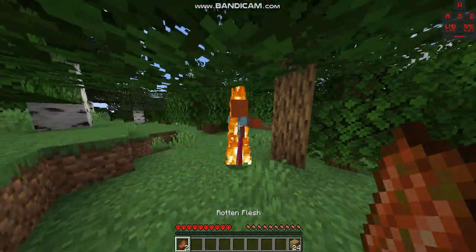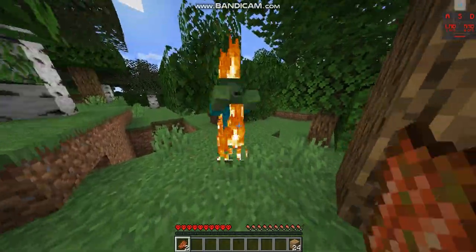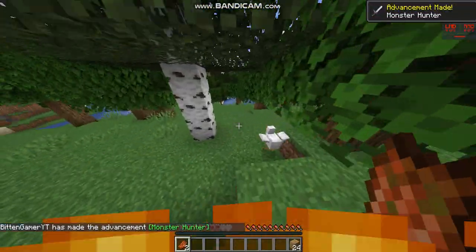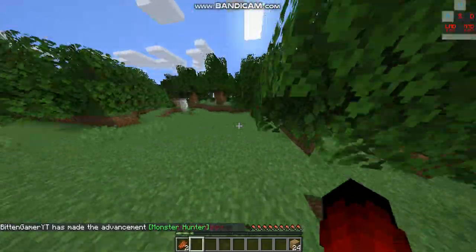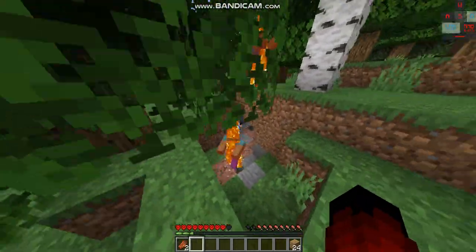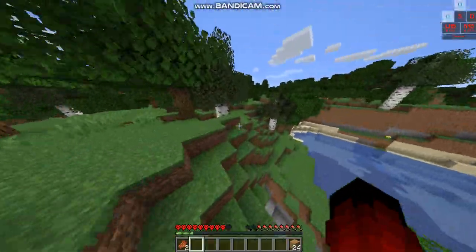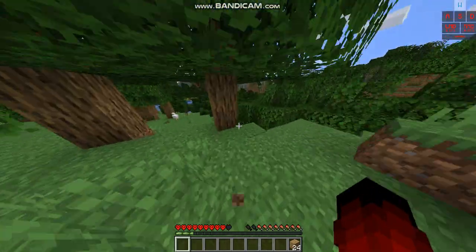Oh, it looks like there's a zombie cave over here. Get out of here! Alright, I'll receive the Monster Hunter reward. Just punch it. There's a dungeon, guys! Oh yes, that is what we need. We have a dungeon right off the spawn — tell me that is not good. Oh my gosh, we're going to make a quick crafting table.